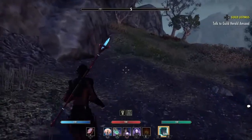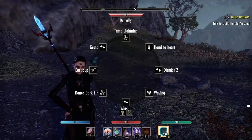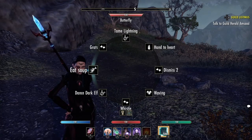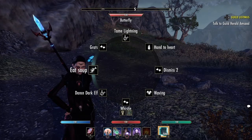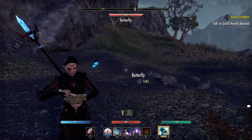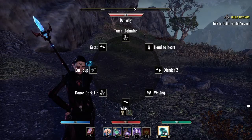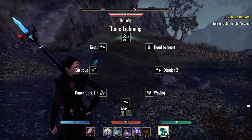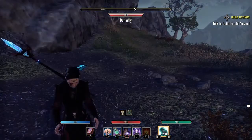Now to access your emotes, you would simply hold down right on your D-pad. Then with your right analog stick, choose whichever one you want to use. I'm going to go ahead and select Eat Soup — let go of my right analog stick, and then let go of my right D-pad. And then it starts the animation. If you want to select any more, just do exactly the same thing — select and let go of your D-pad.